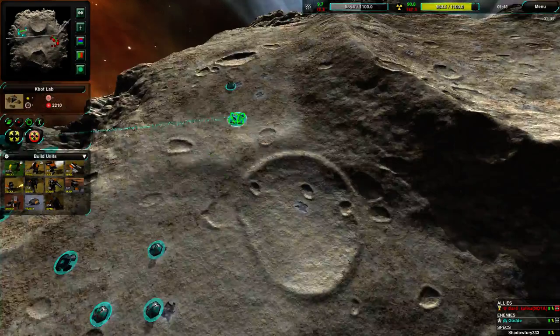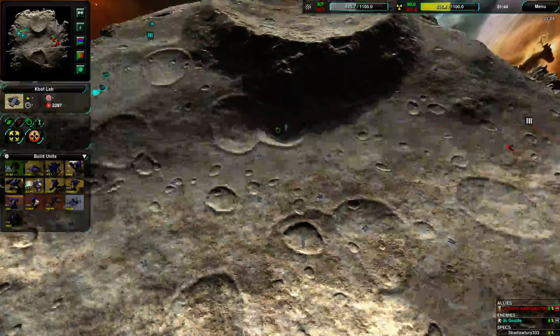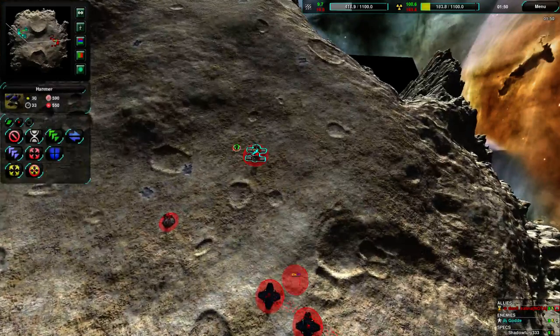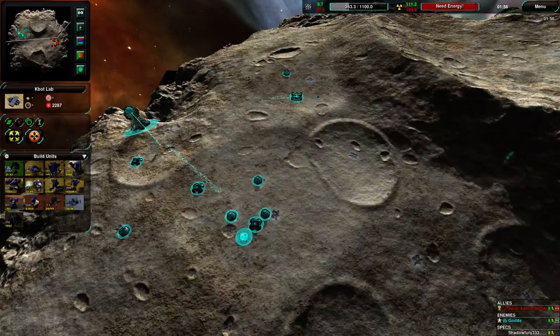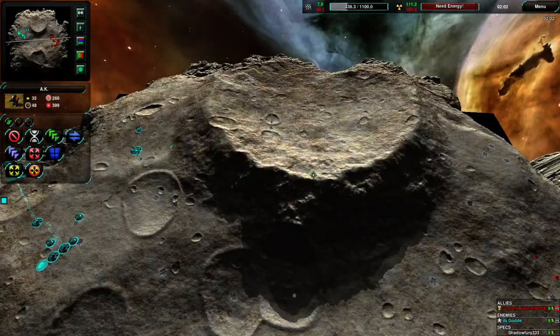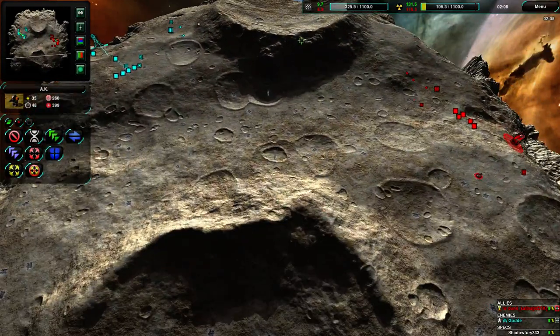Gode is getting K-Bot Lab and both players are getting K-Bot Lab. On this massive map, not surprising — K-Bots are generally the thing to go for. Bunch of hammers being built up, not a whole lot of peewees for scouting. Gode is going for some scouting to the north. This crater looks pretty valuable with a nice elevation, and the same with the south crater — holding these hills will be very important.